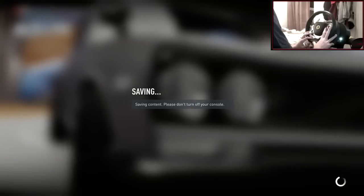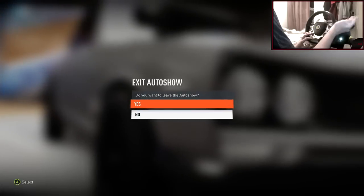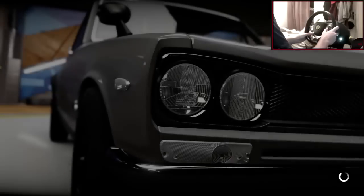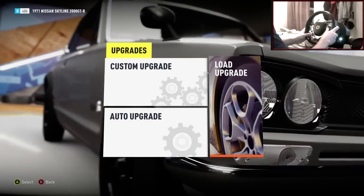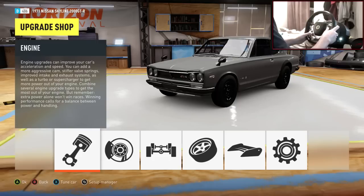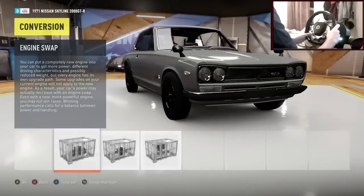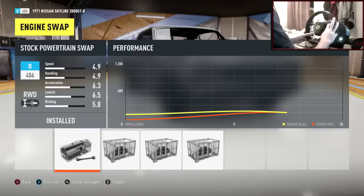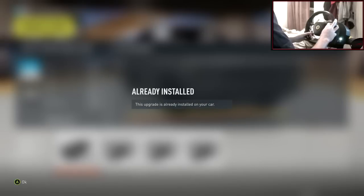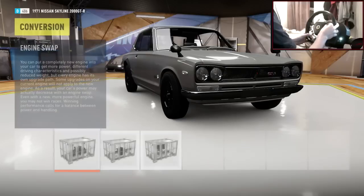I'm tempted to stick with the stock rims — I really like them, they just hit the spot, especially on this car. Let's jump into the garage. For an old school JDM look, stock wheels will work. On the engine swap, there's an RB option, but seeing as it's an old school JDM build, I think we should stick with the stock engine.